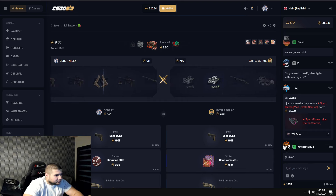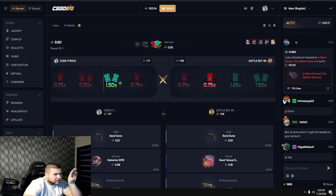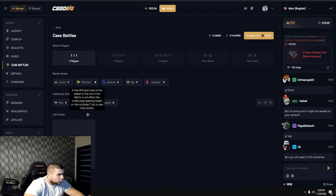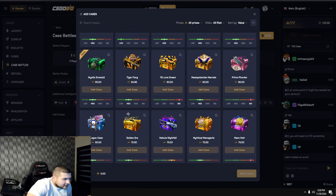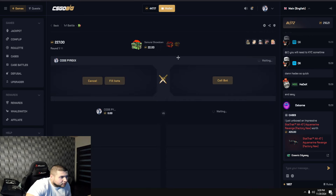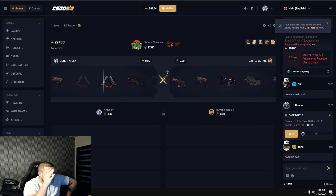I'm gonna do a bigger one, so just make sure you're staying here because this will be crazy. I don't want to go all-in. This is the wild card case — we multiplied by 1.4x but he multiplied by 125, so we lost it. Let's run something crazier. Let's go wild card mode and add some $200 cases. We have 227 tokens, 10 cases — this is gonna be the last case battle of the video.